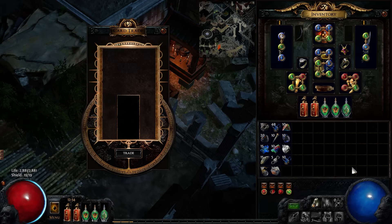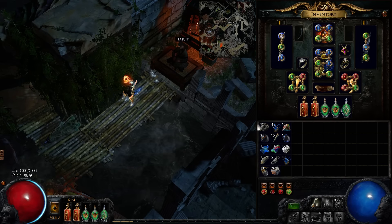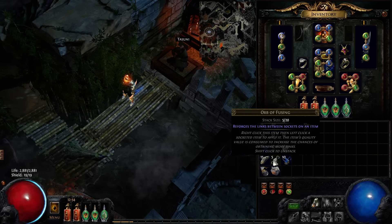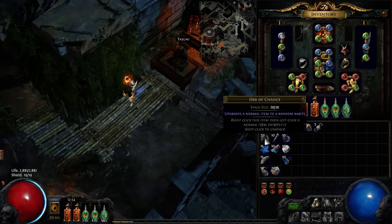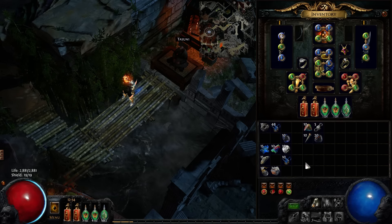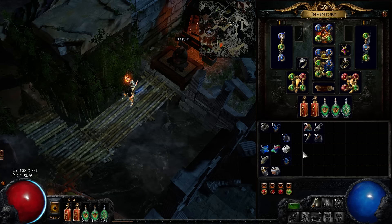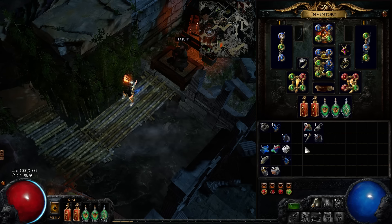No Exalts, no Mirrors — I'm not even sure if Mirrors can be gambled from Emperor's Luck. But either way, 40 sets: 10 GCPs, 5 Fusings. Chance Orbs are semi-valuable, maybe Chisels also. It's not so bad.